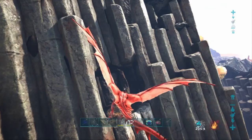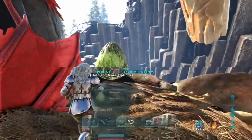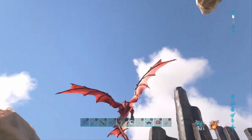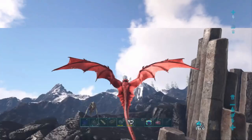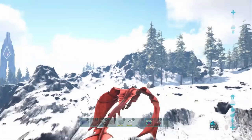Whenever I get wyvern eggs, I almost always go to Ragnarok. I just like the SCAR there the best. What you'll do is go to the SCAR and grab the first egg you see. What that does is it gets all the wyverns to follow you out of the SCAR, which then allows you to go back and not be bothered. You can go nest to nest and just grab every single egg. The more eggs you get, the better chance they are high level. You'll grab the egg and go just south of the SCAR into the snow.